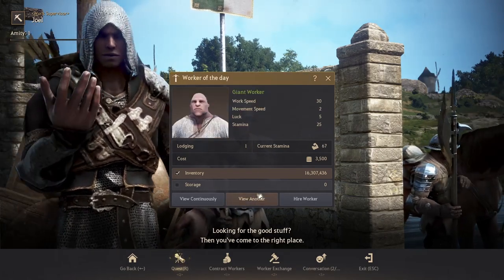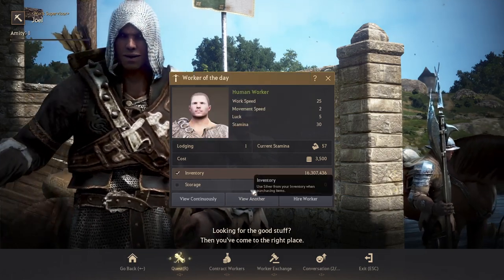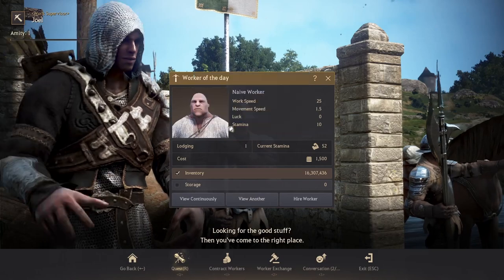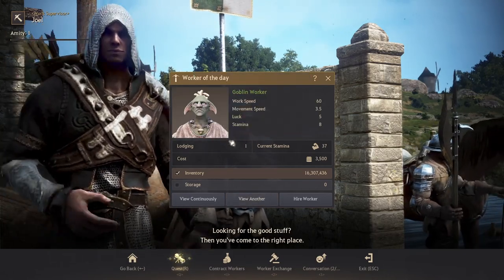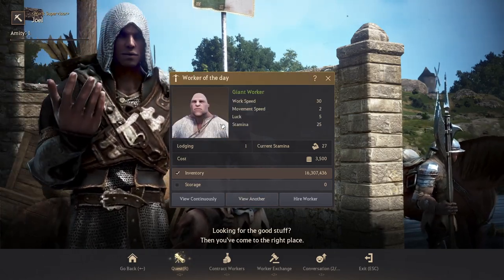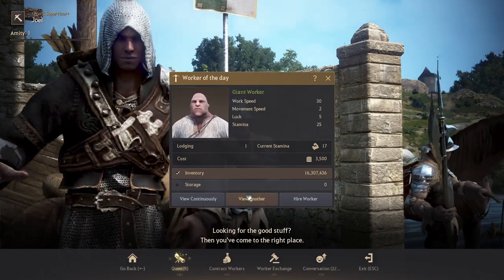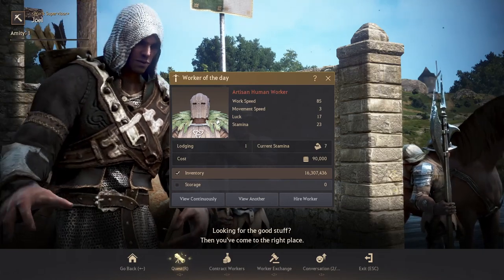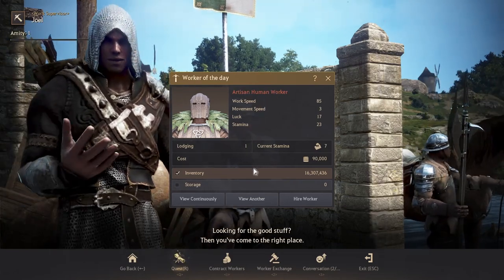I'm just going to go ahead and go through it and see if I get lucky and show you the process. You do need quite a bit of energy because it might take a while before you land on a blue or gold human worker. If you don't want to take this time and you just want to hire whatever and have them gather whatever, go for it. But every so often I would try to upgrade your workers.